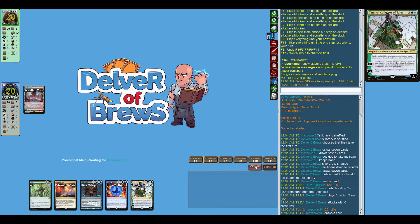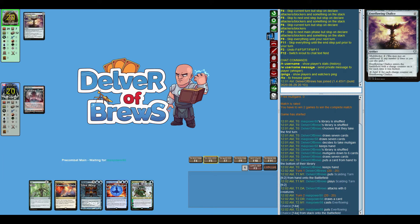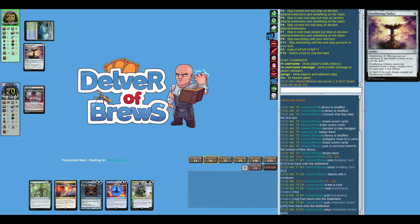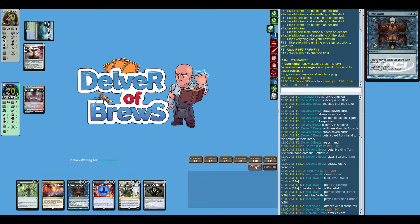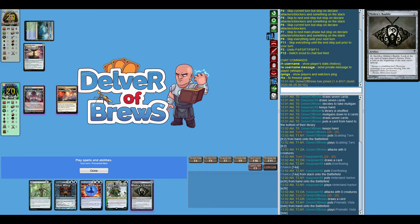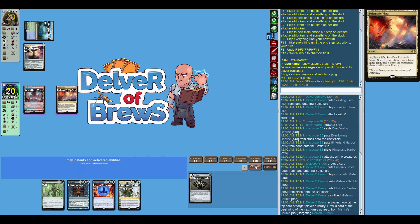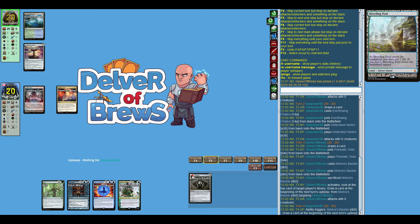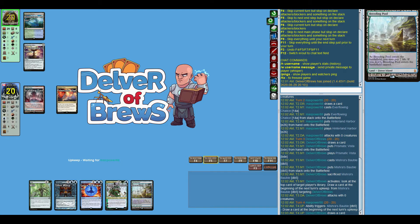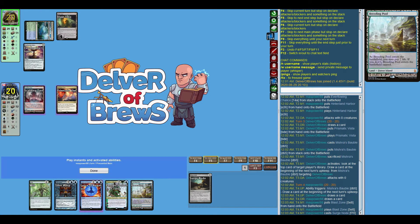We have to mulligan down to six. This six is keepable mostly because of Wilt. Ever-flowing Chalice is another main piece of their mana generation game, but it's not time yet to counter it. So I'm going to play Mishra's Bauble here, see what we're about to draw and see if we want it. I don't actually mind drawing a third land right now just so I can hit that third land drop.